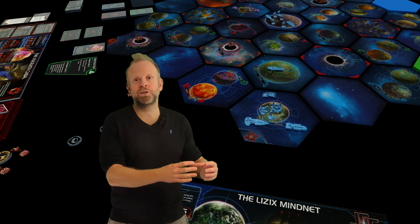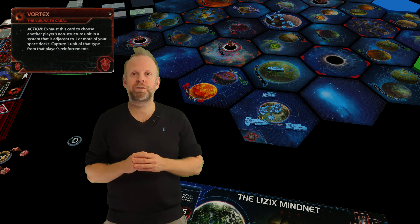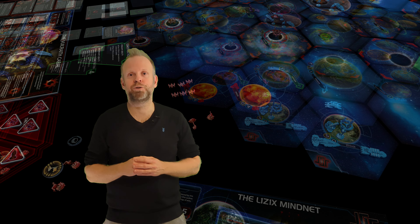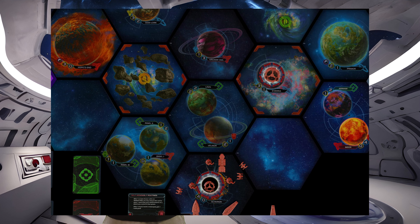In a recent game, my neighbor on the left was playing the Wraith Cabal and in the first round decided to place a dimensional tail in our shared equidistant system. In the following round he researched the faction technology called Vortex. This technology works in tandem with dimensional tails — if I place a unit in one of the adjacent systems, he can exhaust Vortex and a corresponding unit from my reinforcements goes through the vortex and lands on his faction sheet as a captured unit. He got one cruiser from me this way before I took the planet and space dock away from him.